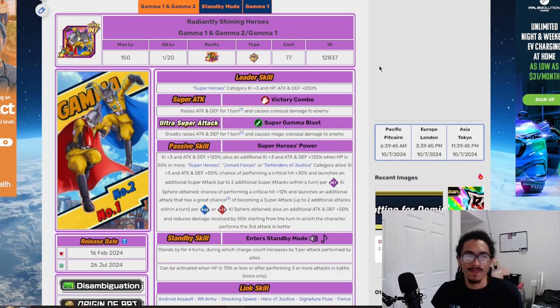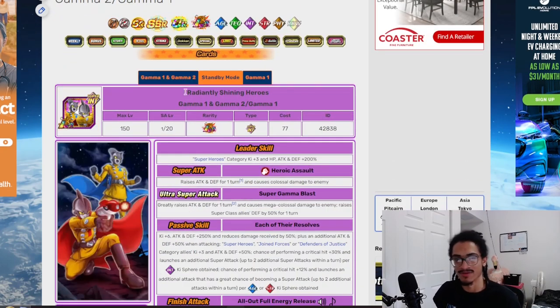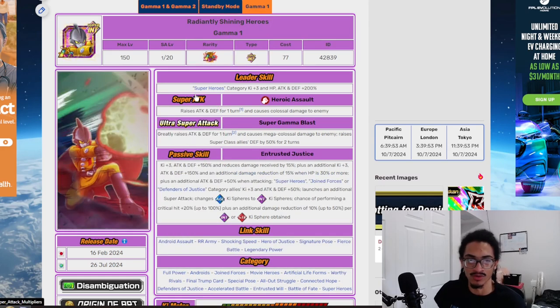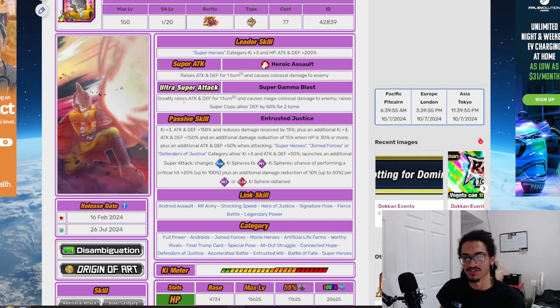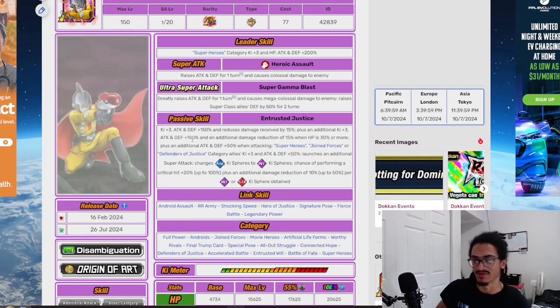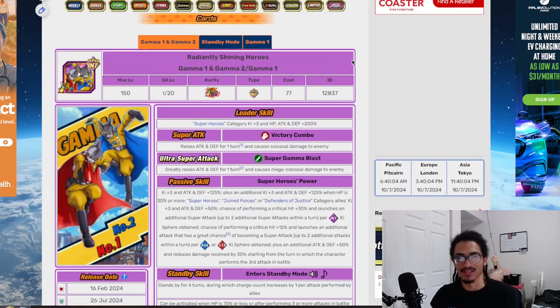So Gamma 1 and Gamma 2 — Gamma 2 drops a little nuclear bomb on the boss, and then Gamma 1 is the defensive wall, supporting and getting attack and defensive weapons passed through super attack, as well as supporting. This card does a couple of things.